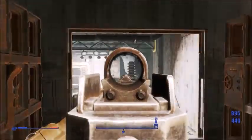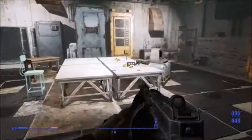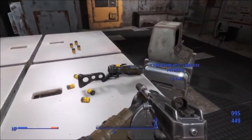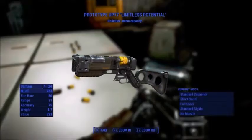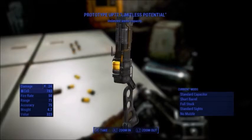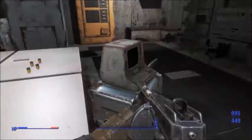Once you've opened it, there will be a button here — you want to activate it and it will open up this secret door. Make your way down these stairs to the gun right here. This is where you'll find the Prototype Up77 Limitless Potential.